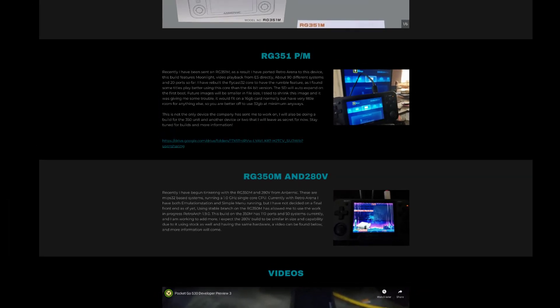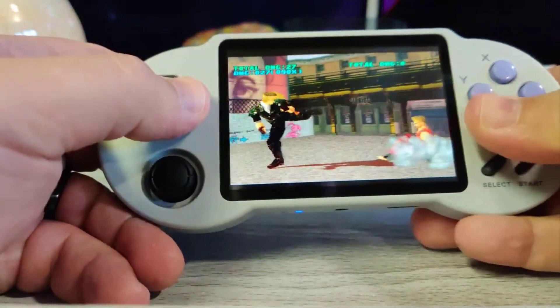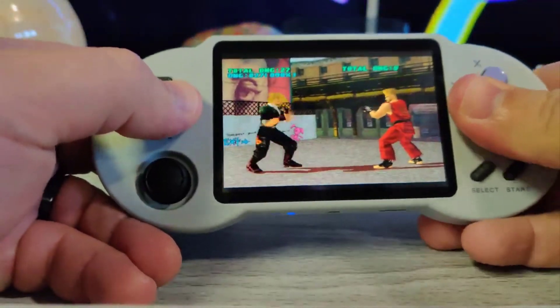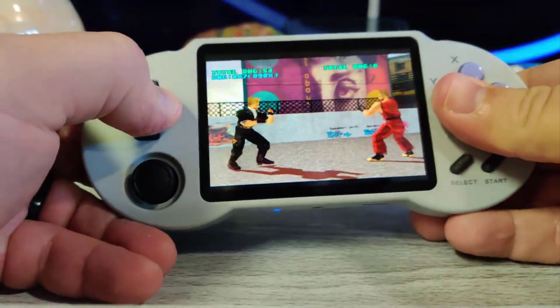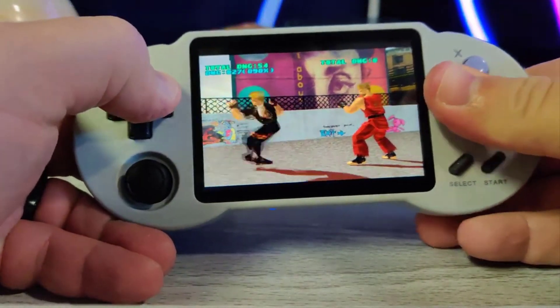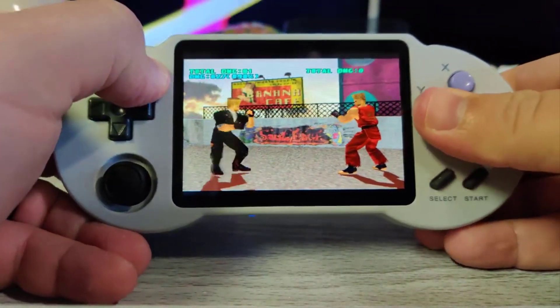Slamminger's build leverages RetroArch cores which are exceedingly better than the stock build and also the previous custom firmware. For a quick comparison, here is the February 3rd, 2021 build. It's literally impossible to execute a throw maneuver in Tekken 3 with this old build. This has compounding issues across a variety of games, but largely all fighting games would be greatly affected by this problem.